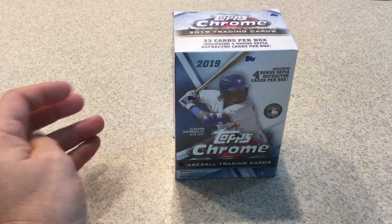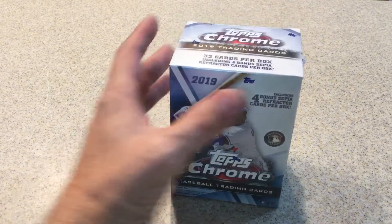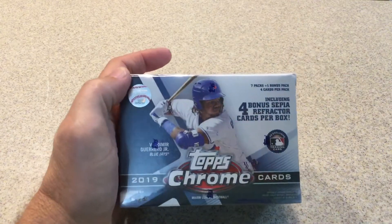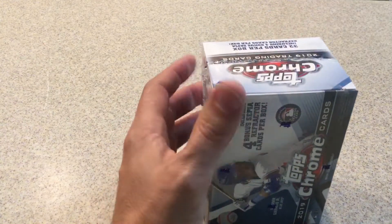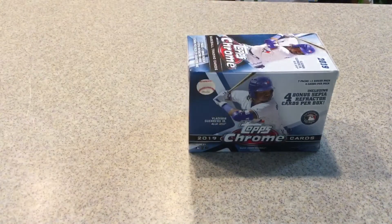Hello everyone, Jedi Styles here and I'm continuing with Topps Chrome, opening my Blaster Box of 2019 Topps Chrome. You get 32 cards plus a 4-pack of Sepia Refractor cards on the inside — 7 packs plus that one bonus — just to finish up my Chrome for the year.